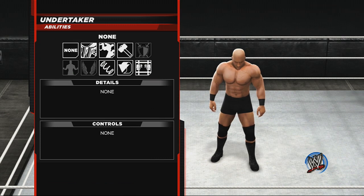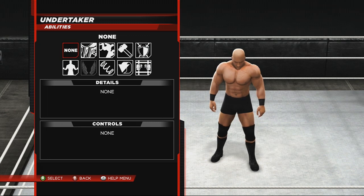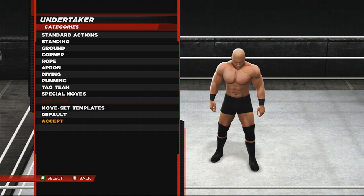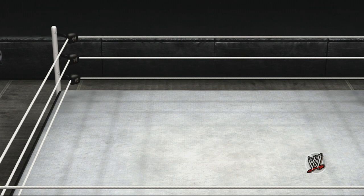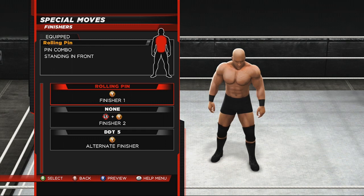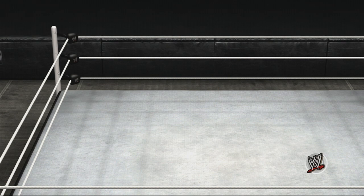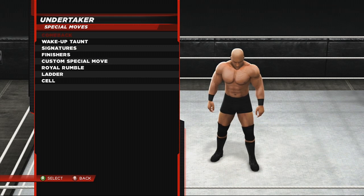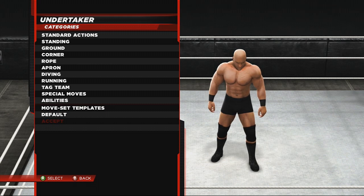Finally in the moveset, go to Abilities and turn every single ability off. That means he won't have a comeback, no outside dives, no resiliency, and so on. Basically, he won't have any abilities that give him an advantage. You're going to have abilities while Undertaker won't, which gives you a significant edge in this game mode.